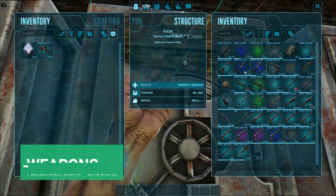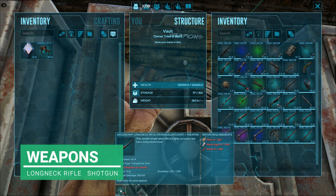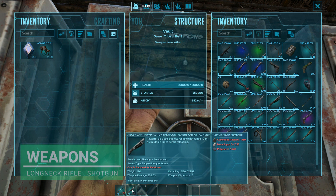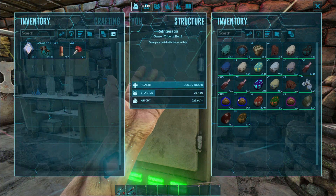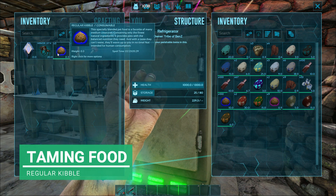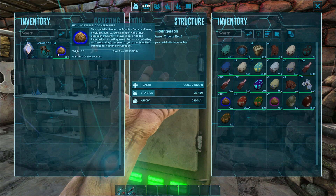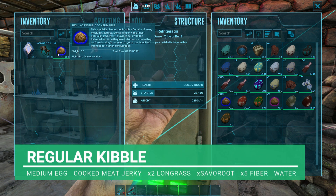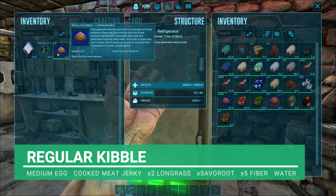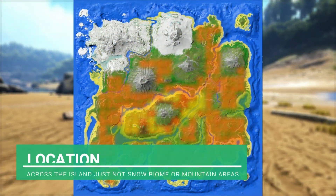Because they're big creatures, we're going to take some weaponry with us today. I'm going to take my longneck rifle, which deals the most torpidity damage, and a shotgun to back myself up. For taming food, we're going with regular kibble - I'll take a stack of three, which should hopefully do it. If you don't have regular kibble, you'll need one medium egg, one cup's meat jerky, two long grass, two savoroot, five fiber, and water.